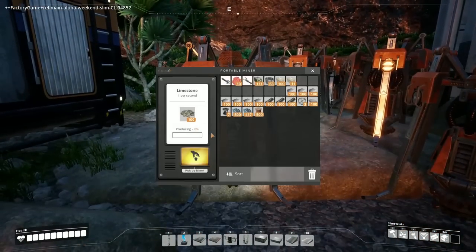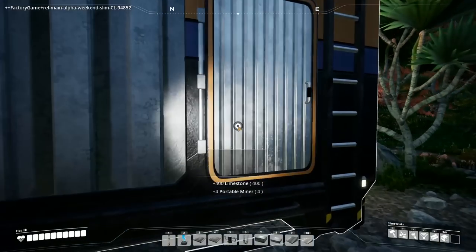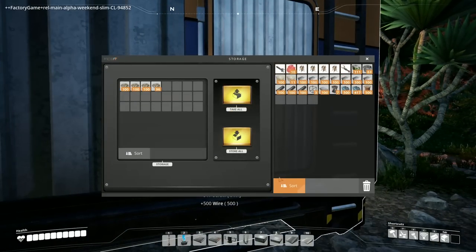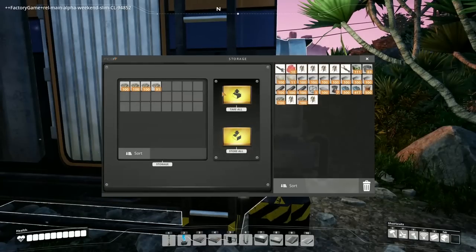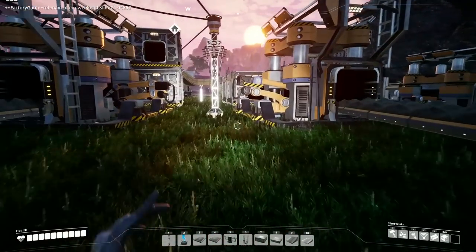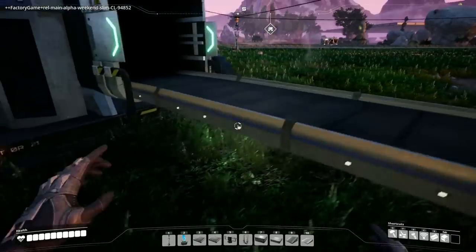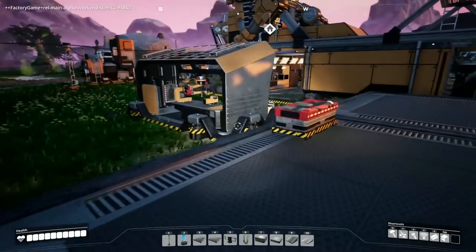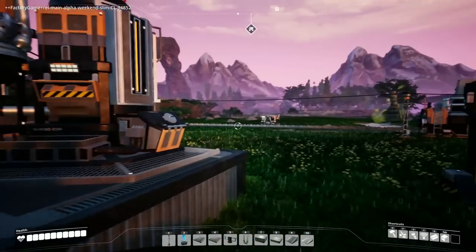Let's grab these miners, grab them all. I don't have enough room - let's throw in this, this, and this. We could do two more. It looks like our things are full - everything is full of concrete. Oh, we're out of power - that's what's happening, my power went out while I was gone.